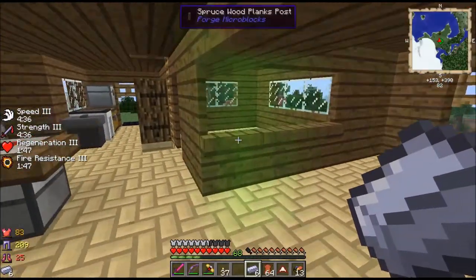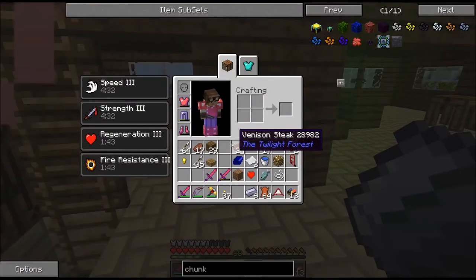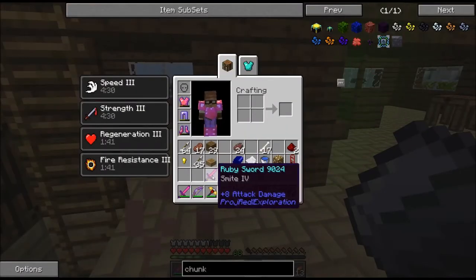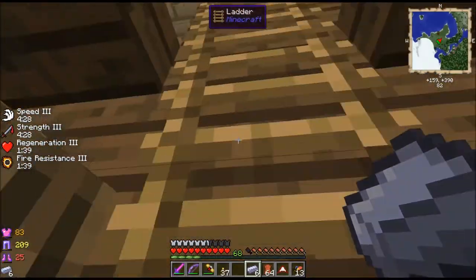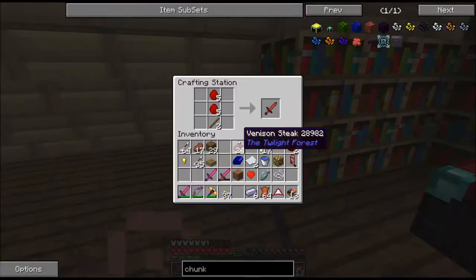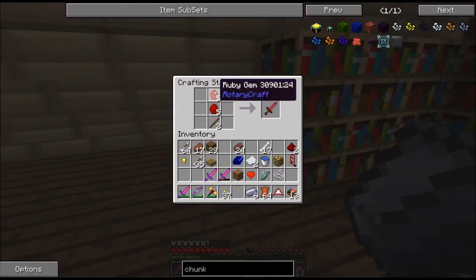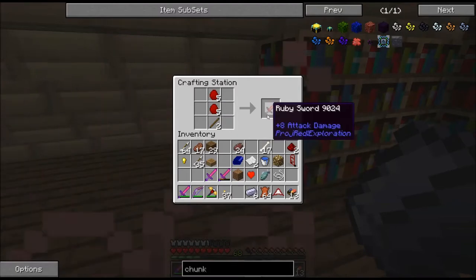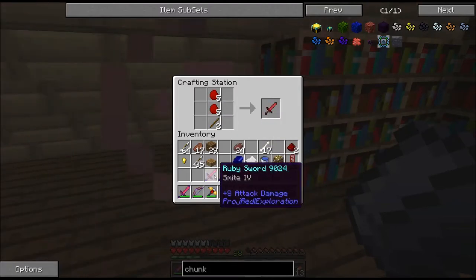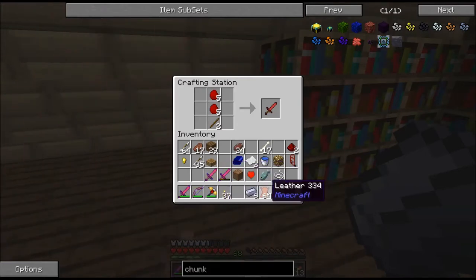I want to show you some of the things I've been doing off camera. I was making these guys here - let me show you how I made those. When you run the ruby ore through the extractor you end up with these guys once you finish cooking them. I made a couple swords - I need something that's halfway decent with looting because I need some leather, and I'll show you why I need leather in a minute.